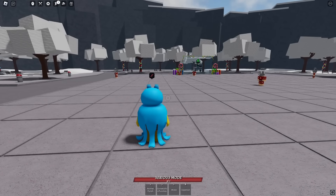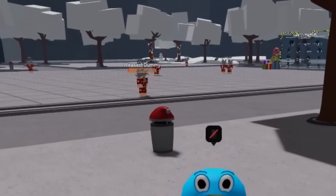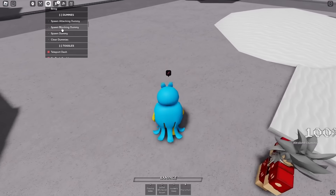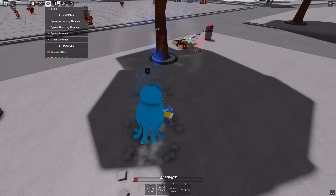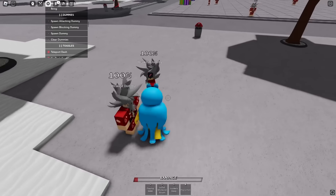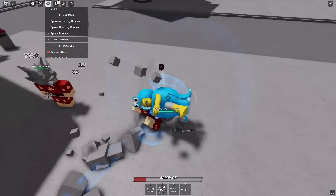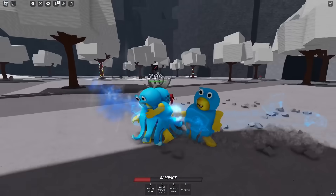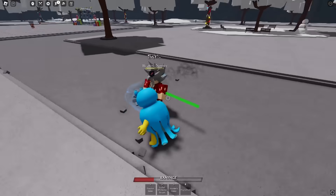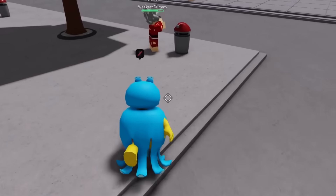The best first ability you can use has to be flowing water. First of all, it's a guard break — I don't even need to talk about that part; you can literally just go through somebody's block. Second, if I'm getting 1v2 and I use flowing water, I can redirect it into the other guy and immediately extend the combo however I want. On top of that, if you're using flowing water and someone tries to attack you, you are invincible — I-frames. Every frame you're in that ability, you're invincible. And flowing water has crazy combo potential.